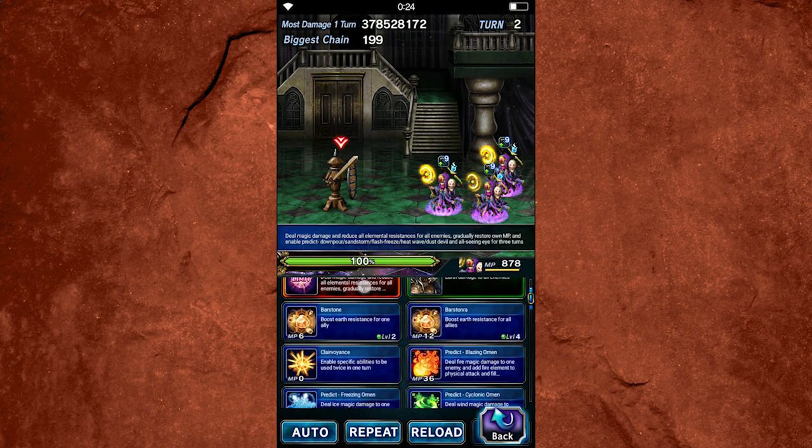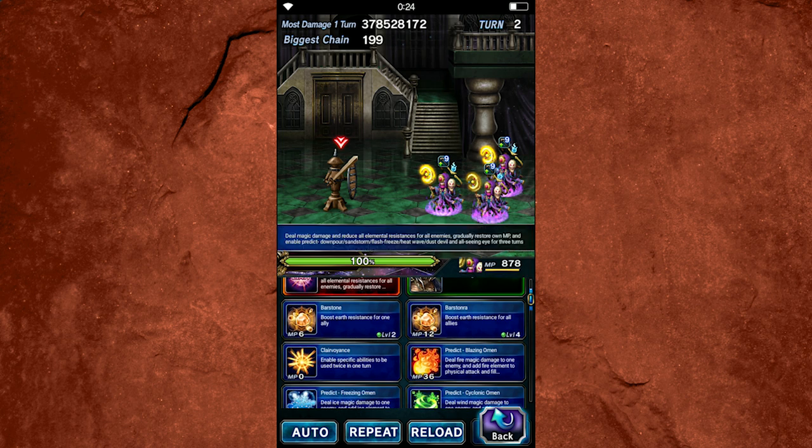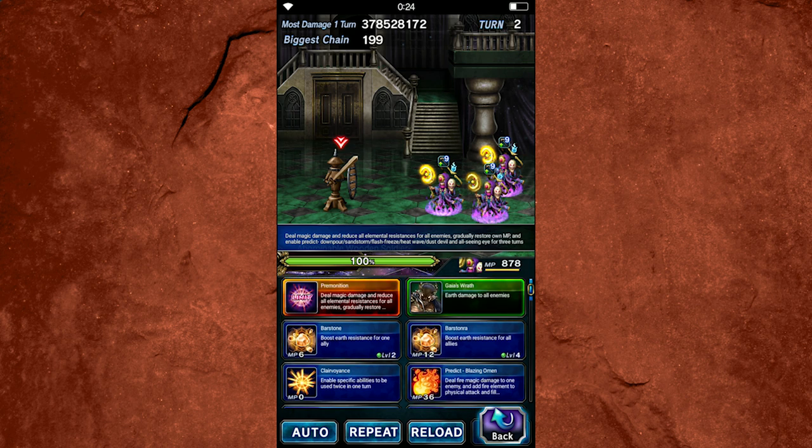I definitely recommend investing in this LB if you're going to use Cerse a lot, because it imperils her preferred elements — fire, ice, water, wind, and earth — by 100% for four turns to all enemies. It also imperils light, lightning, and dark — her non-preferred ones — by 60%. If you don't have it leveled, it only does 60% for all. So I definitely recommend leveling it on your personal Cerse if you plan on using her quite a bit.